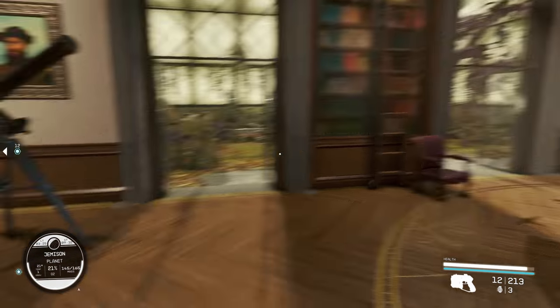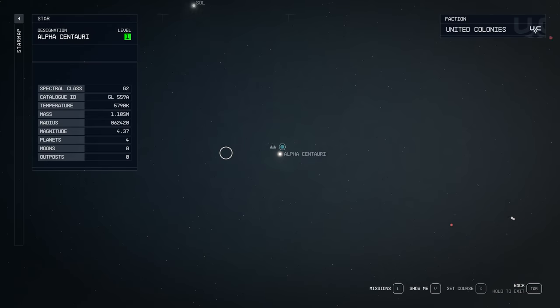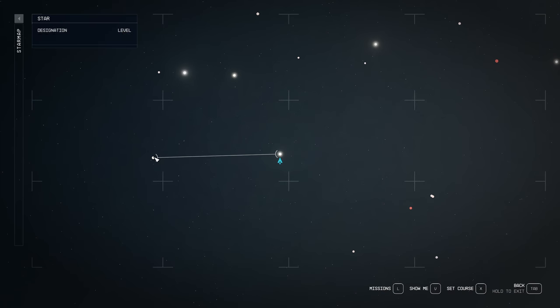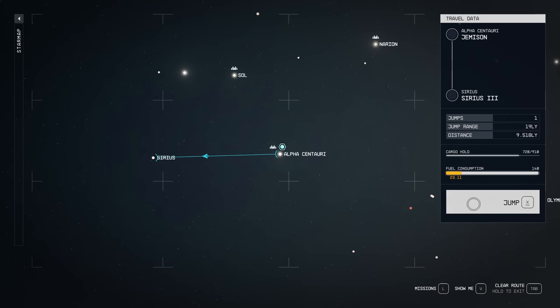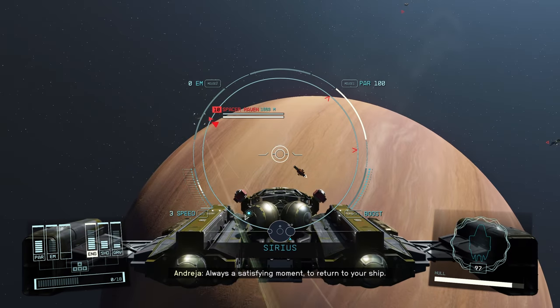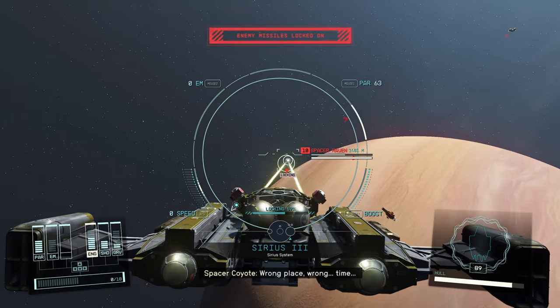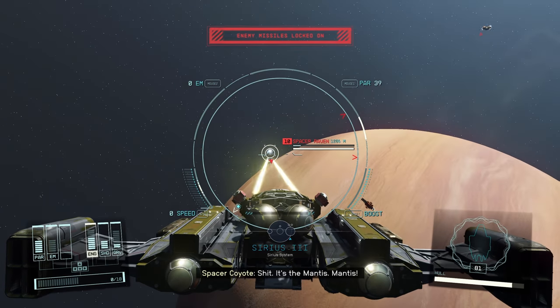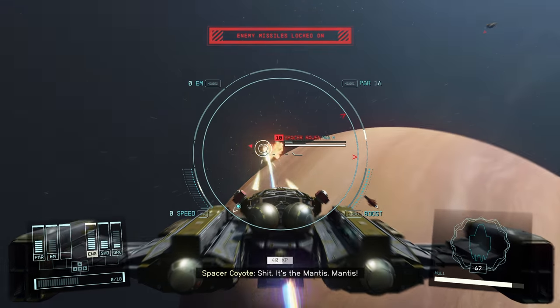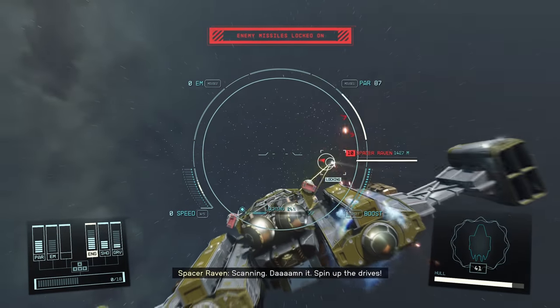Opening the inventory, everything feels snappy — Star UI is working correctly. Let's test Dead or Hood and Better HUD. I'll travel to a star system I haven't visited — Sirius. We get the discovered banner, and sure enough it appears at the bottom of the screen, so Better HUD is working. Everything's looking good. Whenever you install new mods you definitely want to test whether they're working.